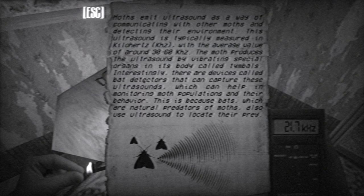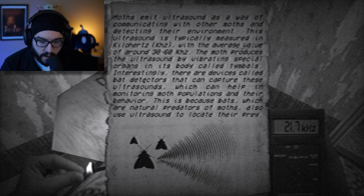Moths emit ultrasound as a way of communicating with other moths and detecting their environment. This ultrasound is typically measured in kilohertz, with the average value of about 30 to 60 kilohertz. The moth produces the ultrasound by vibrating special organs in its body called tymbals. Interestingly, there are devices called bat detectors that can capture these ultrasounds, which can help in monitoring moth populations and their behavior — because bats, which are natural predators of moths, also use ultrasound to locate their prey. Interesting, interesting.